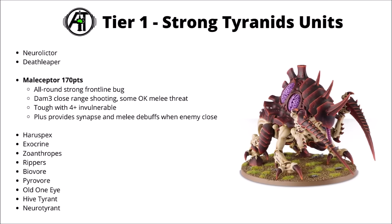Next up, for a few of the better monstrous damage dealers, the Maleceptor is 170 points. I feel like he's just an all-round quite good combination of a strong frontline bug — some 18-inch shooting with a bunch of Damage 3 attacks with psychic shooting is quite nice, a bit of okay melee threat with a strike and sweep mode, and fairly tough for the cost with his 4+ invulnerable save. He also provides some synapse and melee debuffs as well. I feel like these things are at least fairly easy to use, and you could maybe advance and shoot them with a nearby Hive Tyrant as well — that could work quite well in concert with each other.